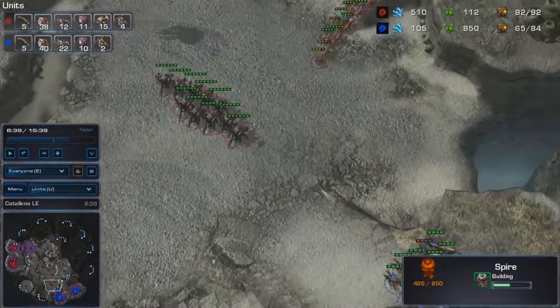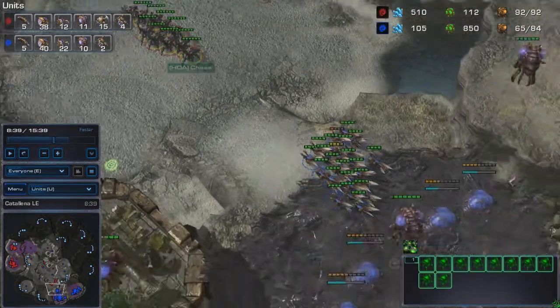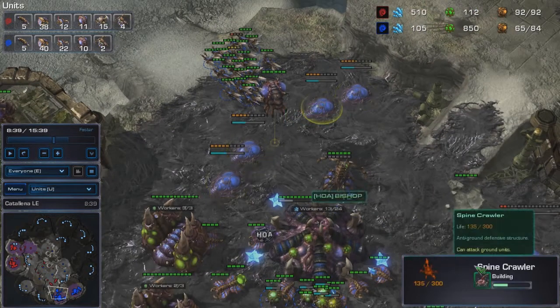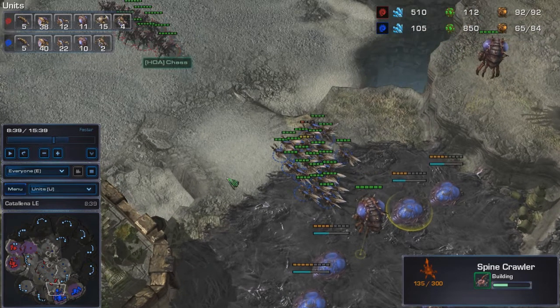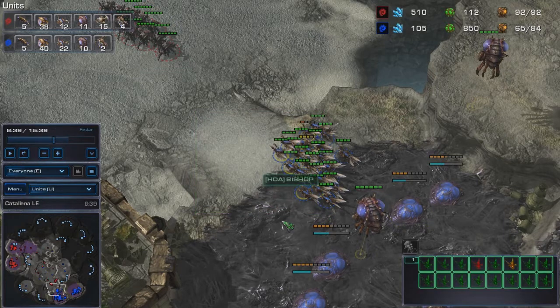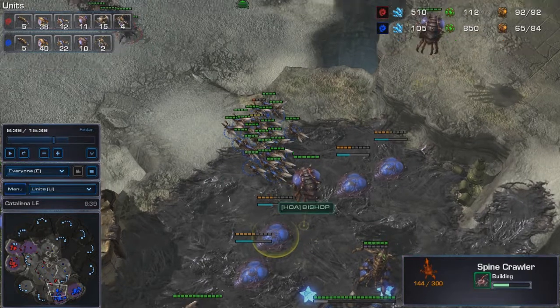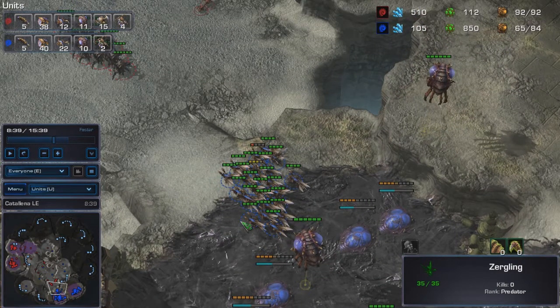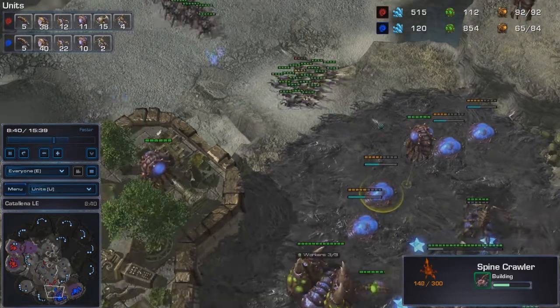This is how I stopped one of these pushes. Right after I scouted these roaches, I placed spine crawlers. The general idea of stopping this kind of push is to block roaches in this area with your zerglings, so the roaches can't attack the spine crawlers and they have to kill the zerglings in order to pass through. The spine crawlers do a lot of damage to armored opponents such as roaches.